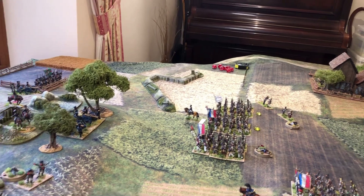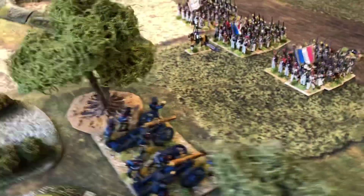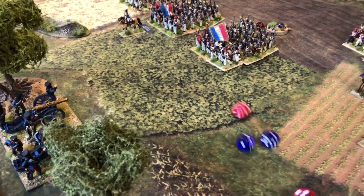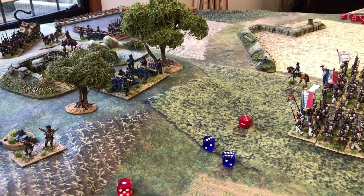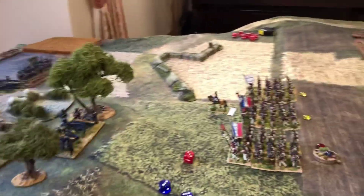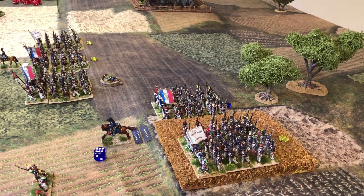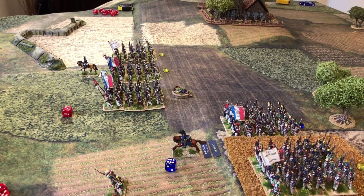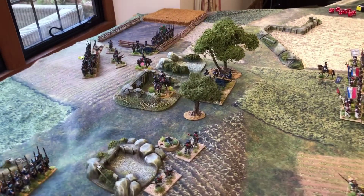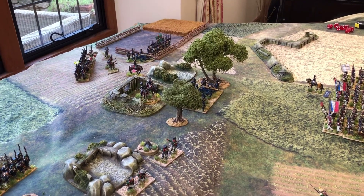Prussian artillery opens up at the closing French veteran battalion, now at close range — rolling a nine, that's three casualties and another discipline test. That takes them up to six casualties total, so the test is at minus one. Rolling a seven, which goes up to eight for being veterans, then down to seven for casualties — they can continue but they've taken a fair few hits.